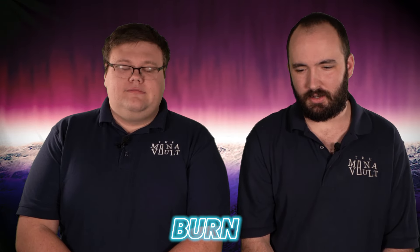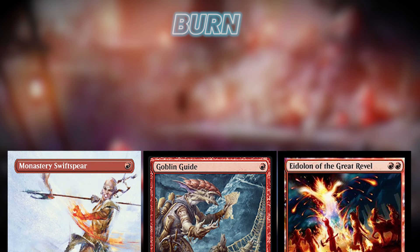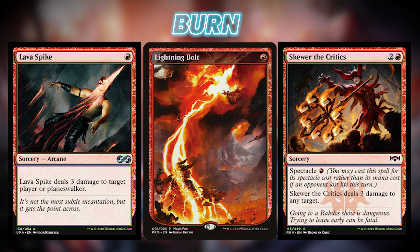So tell us a little bit. Burn is a pretty straightforward deck — about as clear cut as it can be. I've got three different creatures: Monastery Swiftspear, Goblin Guide, and Eidolon of the Great Revel. Other than that, it's how many Lava Spikes can I hit you with?